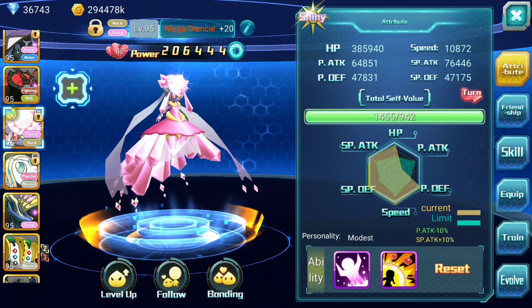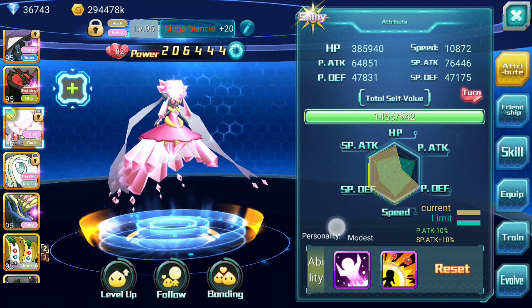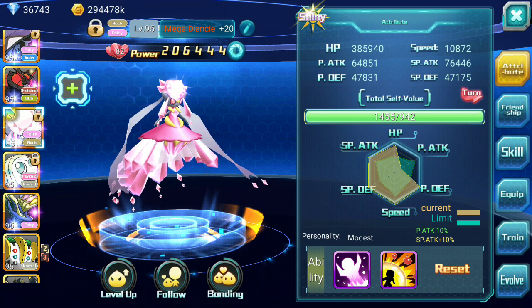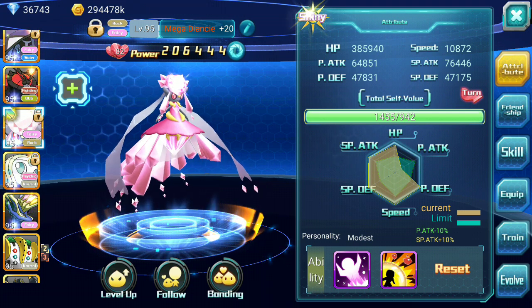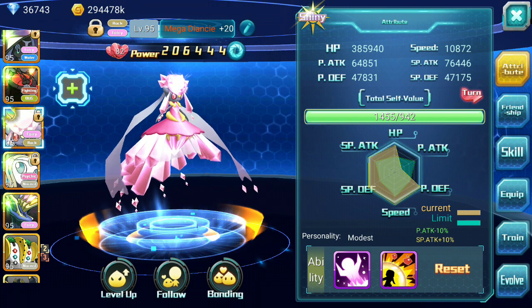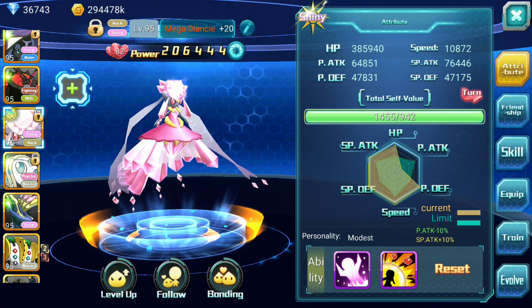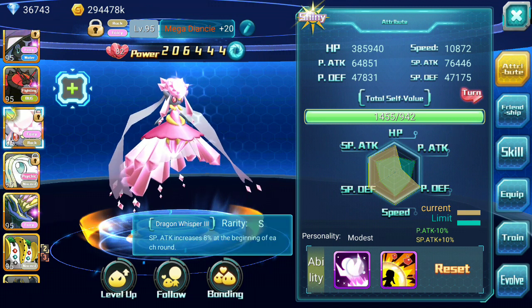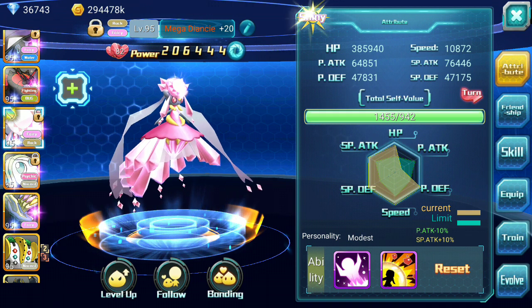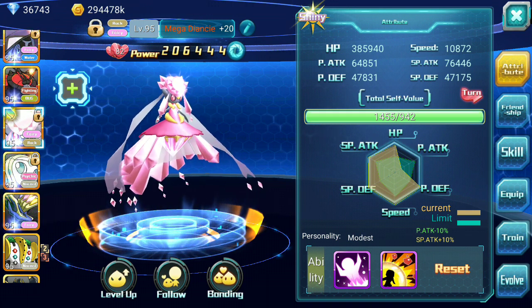Let's talk about personality. You want this Pokémon in Modest — there is no other way. You really want it in Modest. She's a damager and she really needs that damage. Her damage is not that great even when you have her on Dragon Whisper, which you must have as well, by the way. So you must have her on Modest.